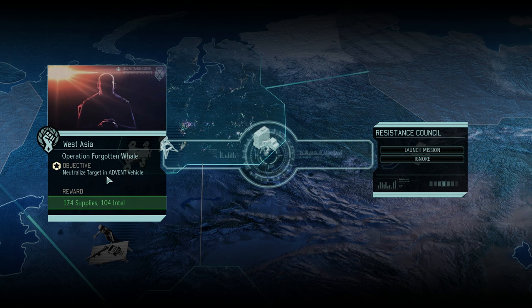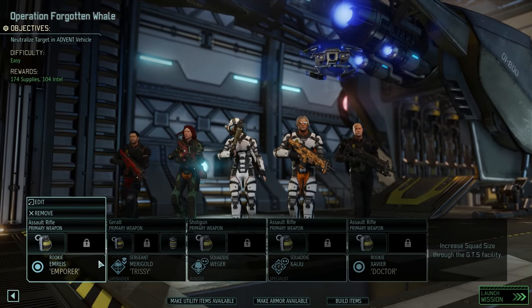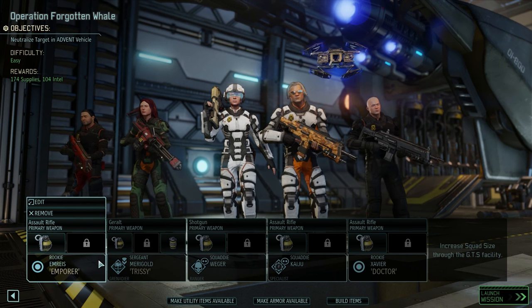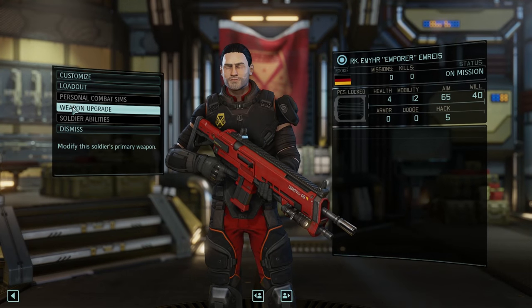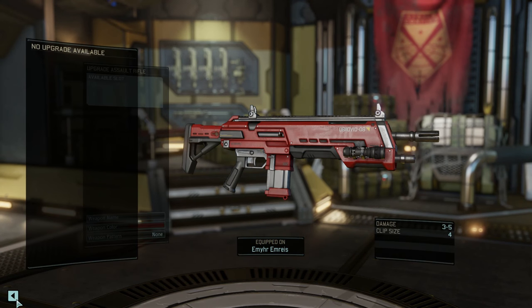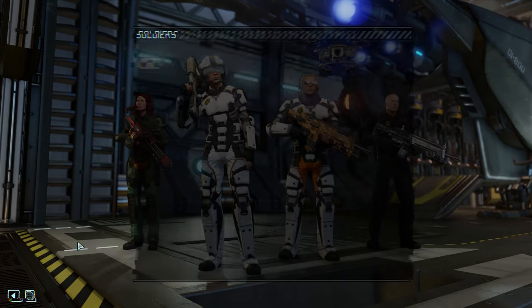We're neutralizing the target. This is gonna be good, this is gonna be cool because the thing I like about these is that they can pull from your character pool - might be somebody interesting, might not be somebody interesting. Hopefully it's somebody cool that we can target. Operation Forgotten Whale - a lot of supplies on the line, a ton of Intel on the line. The only scary thing is that we're taking out a couple of rookies, couple of squaddies and Triss, so things could be a little bit better in my opinion. But hopefully after this we get a little bit of a breather and we can get our soldiers healed up.